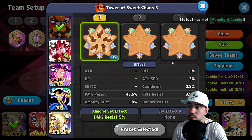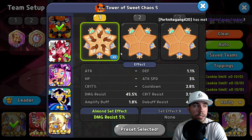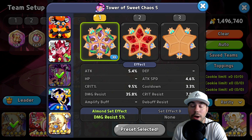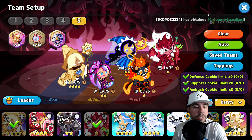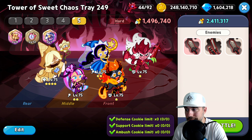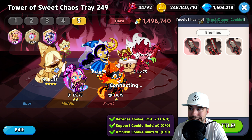For toppings, we have a ton of great topping guides on the channel if you have more questions. Here we're on Solid Almond for damage resist, Raspberry on Pitaya Dragon because it improves her damage resist. Don't forget to use Resonant Toppings where applicable — here we're on defense, though you can consider attack. For cooldown slots, we're running cooldown toppings, and PV is also on cooldown. That covers the tactics, team, treasures, and toppings — let's make a run!